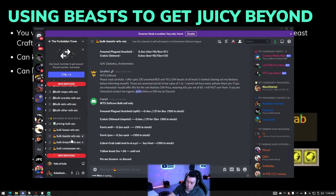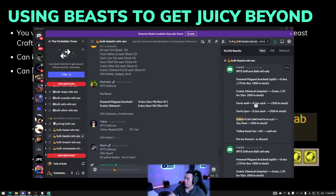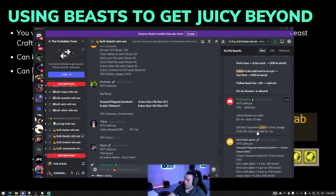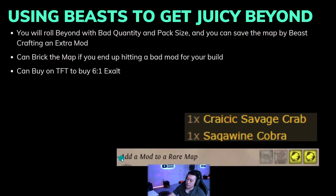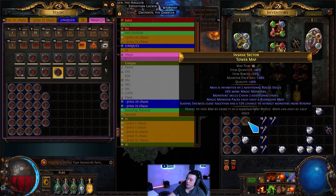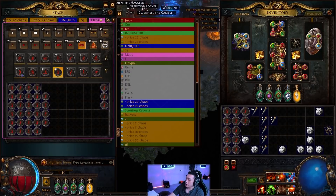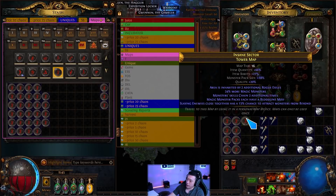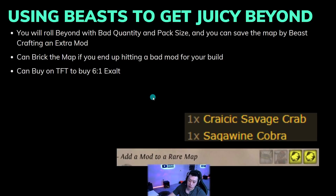For beyond maps with low quantity, you can use beasts to add a mod. In your beastiary, 'add mod to a rare map' costs a savage crab and a sack of wing cobra. You can buy these in bulk on the Forbidden Trove — roughly five cobra sets per one exalt. This gives you a chance to exalt an extra suffix onto the map, potentially adding more quant. Note it can brick the map, but often the extra quant pays for itself.